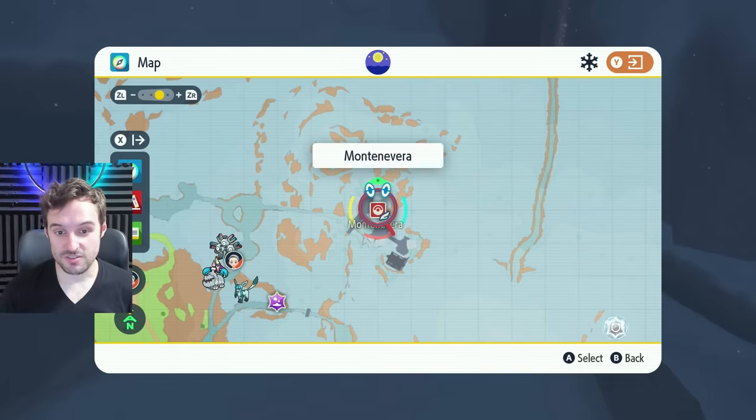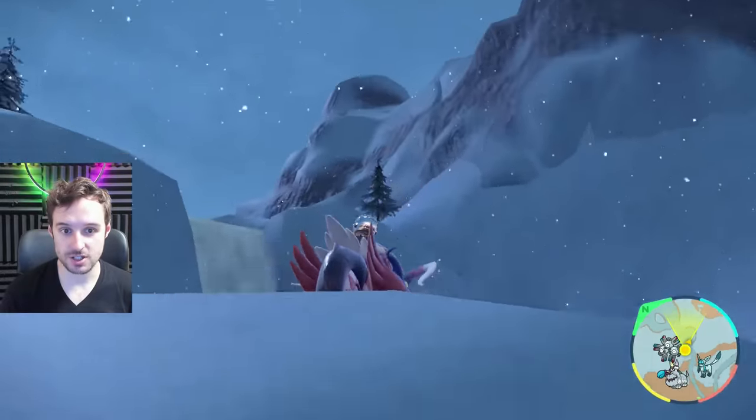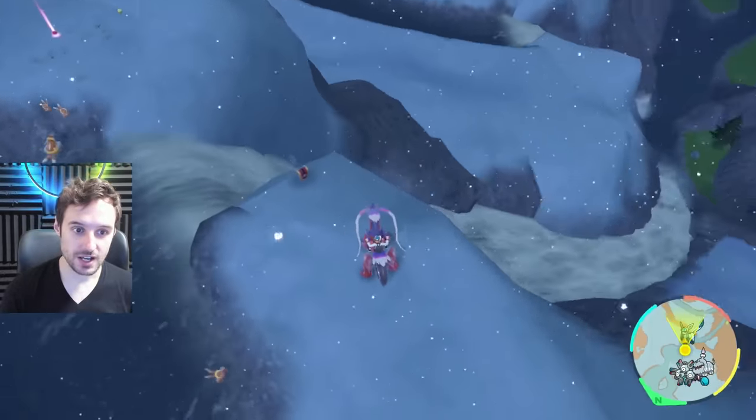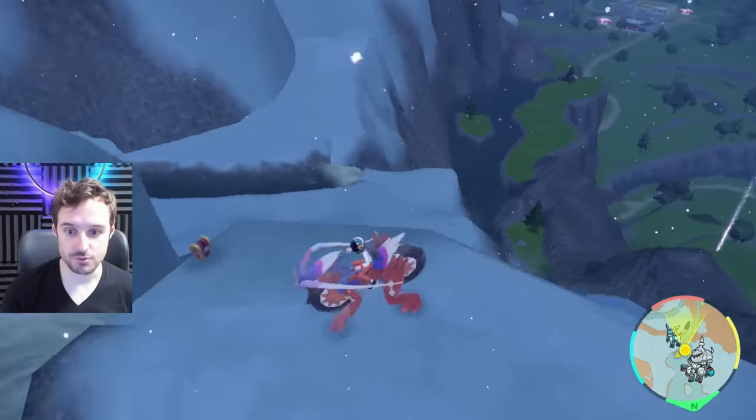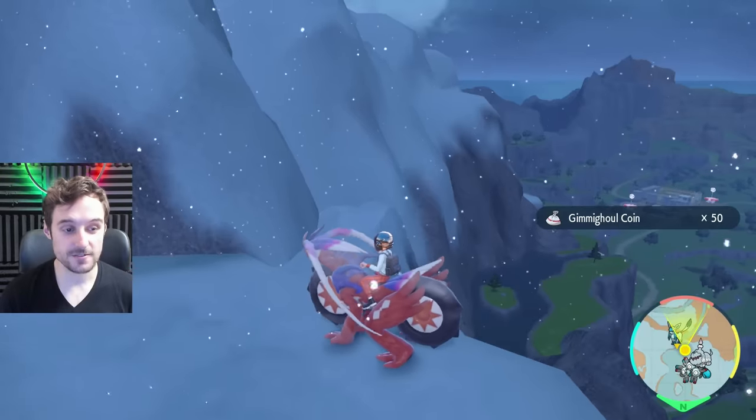Next up, there's one west of Montenevere right at the top of the waterfalls going down. You'll be able to come through the mountains at this point and follow the long waterfall all the way down through this river. Here is the chest — let's go ahead and grab that. That will net us another 50.